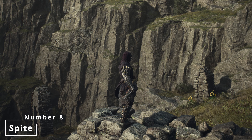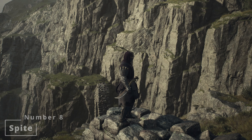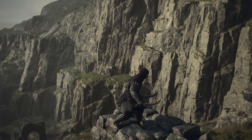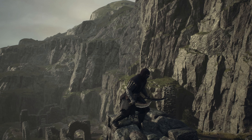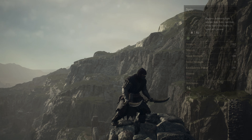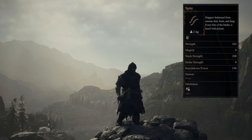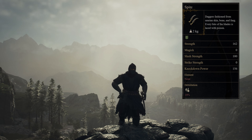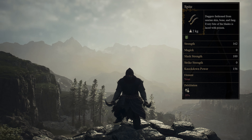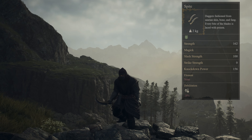In eighth place is the lizard-skin-crafted Spite Dagger set. The Spite Daggers are described as being fashioned from Saurian skin, bone, and fang, with every bite of its blade increasing the chances of inflicting the blighted condition. So if stabbing your enemies and watching their health bars grow ever smaller is your thing, visit Celeste Smithy in the Checkpoint Rest Town or Arwen's Arms in Bakpatal to get your hands on the Spite Dagger set.